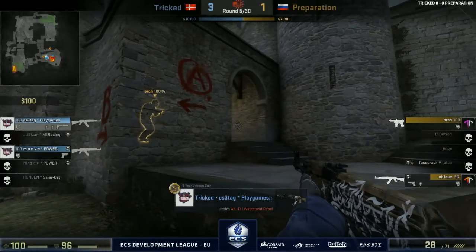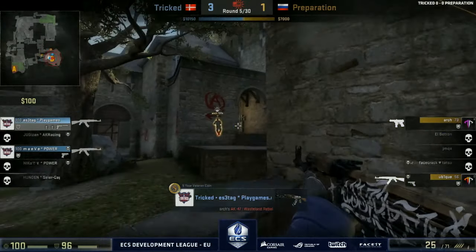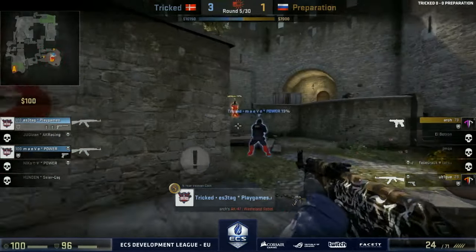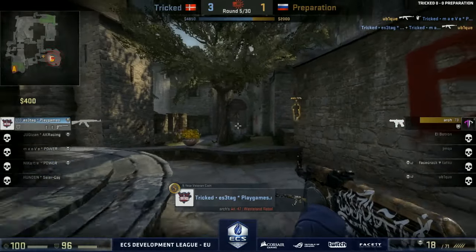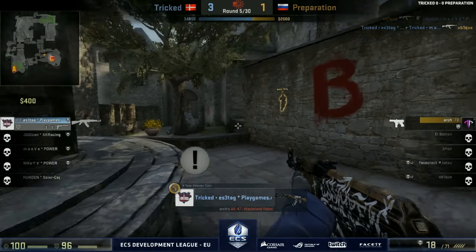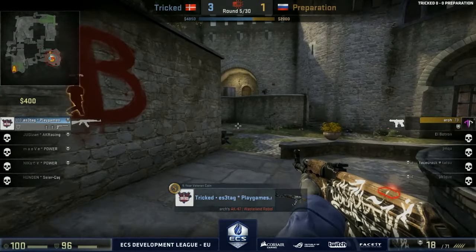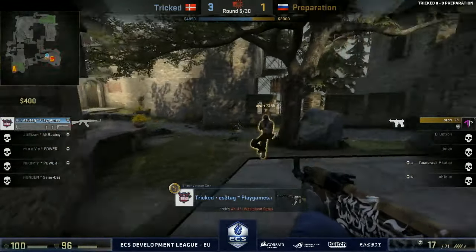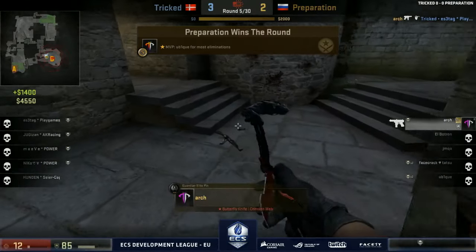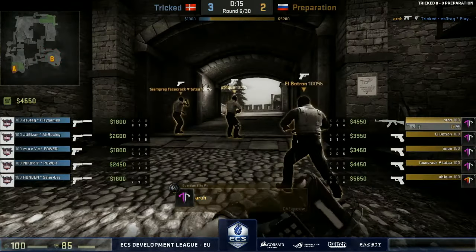That position might go unknown if Tricked aren't careful. As it gets deeper, Isetag looks fairly aware. The player has been spotted — Arch is known. The trade comes in, making things really awkward for Isetag. He goes for the tap but has no kit — his chances of winning the round are diminishing rapidly as time ticks away. Arch plays the hide-and-seek game and wins the round.